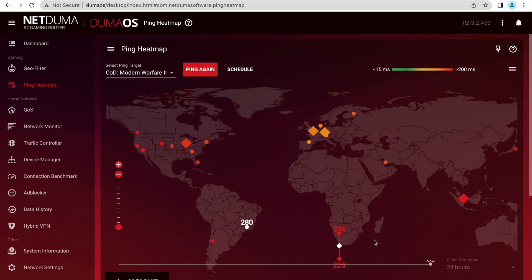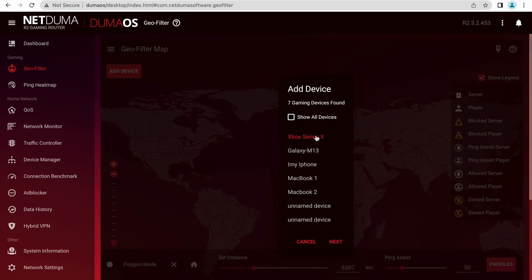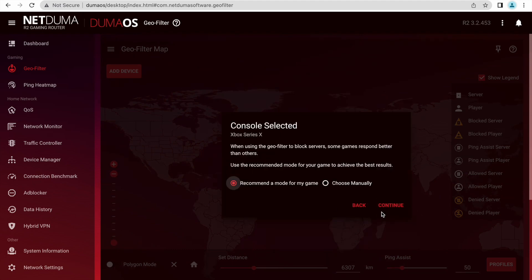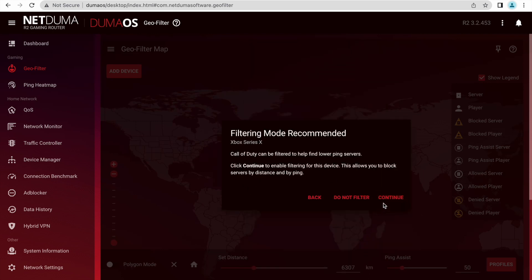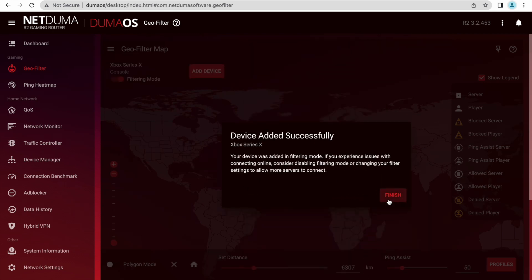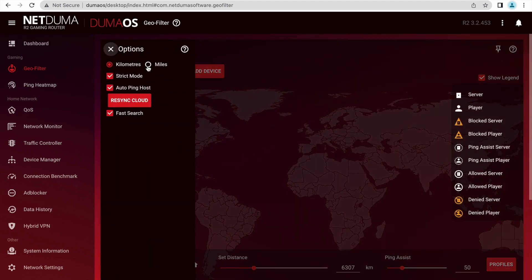The Duma Geofilter cures this issue for you. In the top left of the Geofilter page, select 'Add Device' and select the gaming device that you use. Select 'Next' and ensure 'Recommend a mode for my game' is chosen, then select Call of Duty from the list. Select 'Continue' to activate the filtering mode to help you find lower ping servers. Your device will then be added to filtering.